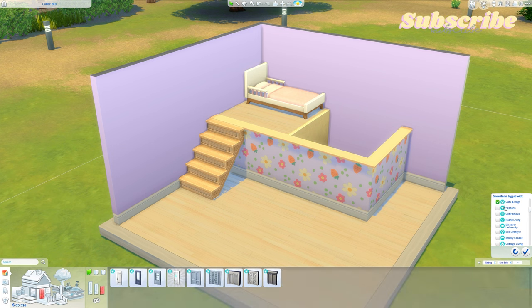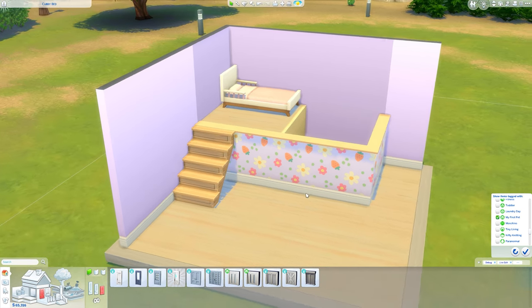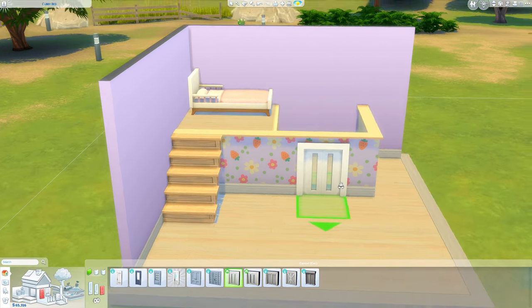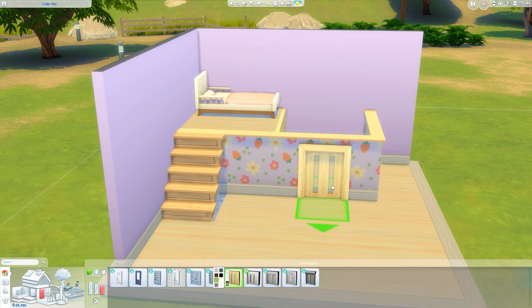Next is adding the little doors. These are from Cats and Dogs, or you can also get them in the My First Pet Stuff pack, but there's no point getting that pack unless you have Cats and Dogs — unless you just want it for the door, because a lot of the things aren't usable since a lot of the stuff is dog and cat clothing. I'm going to use the one from My First Pet Stuff because I like the modern looking door, and I'll go for that light wood to match the rest.